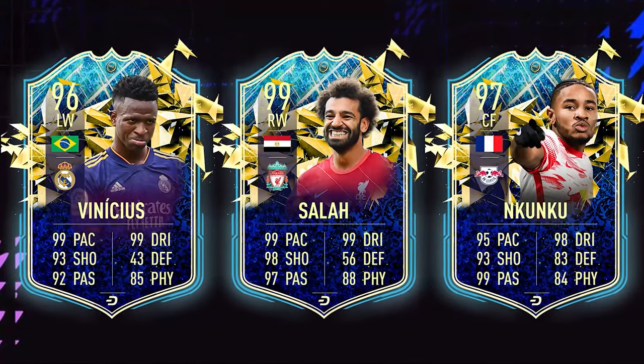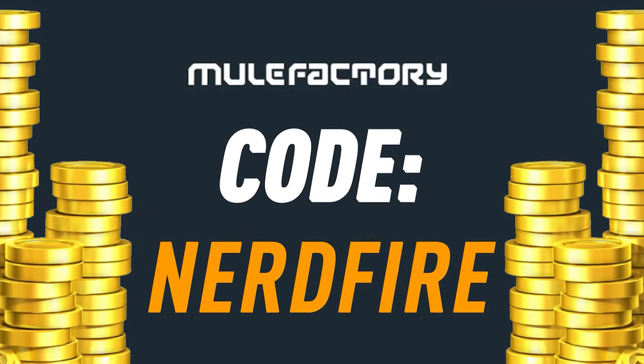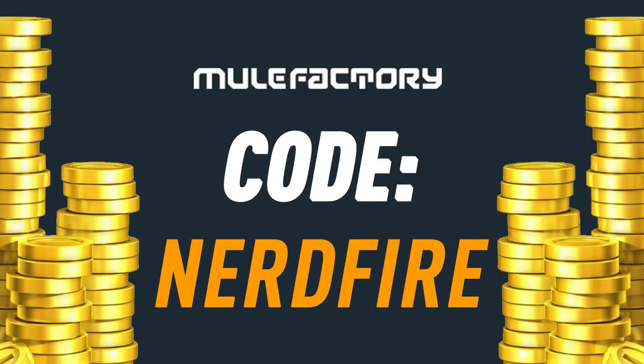Team in the Season is just around the corner and I've got nothing left. Head over to MuleFactoring.com for the cheapest, most safe and reliable coins, and use the code NERDFIRE at the checkout for 5% off your order.